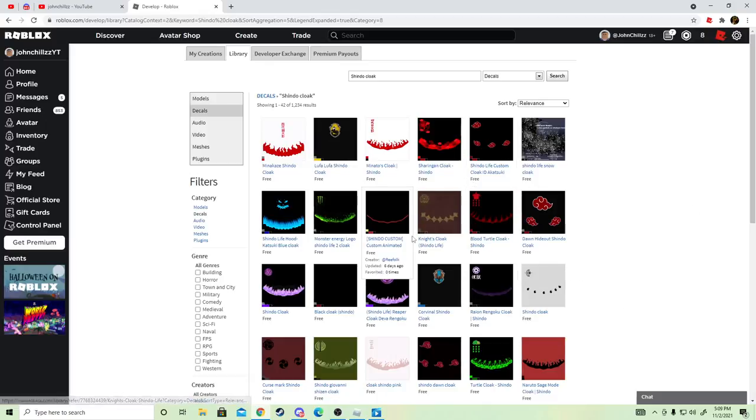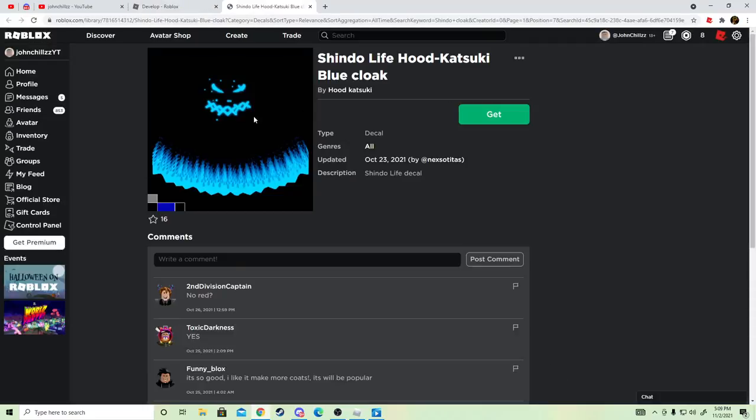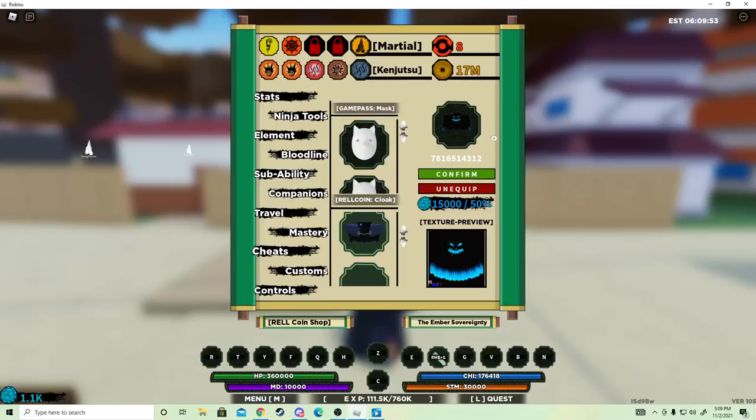Let's say I want to click this blue one. Once you open it, what you want to do is copy and paste the numbers up at the top — just the numbers. Then go back to Roblox, and whichever cloak size you want — let's say the big one — just copy and paste those numbers right in there. As you can see, the cloak preview will pop up, showing you how it looks across all three sizes.